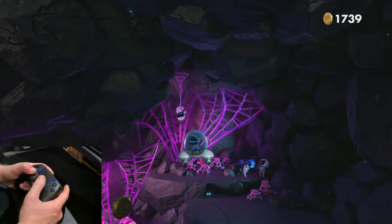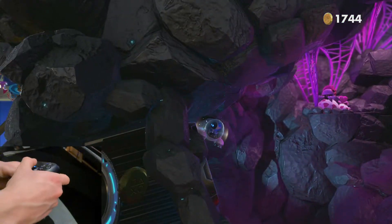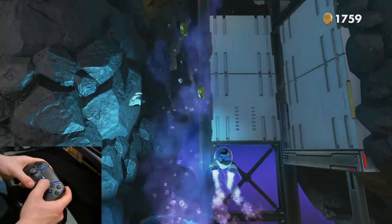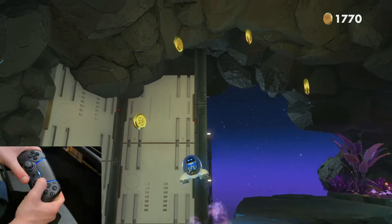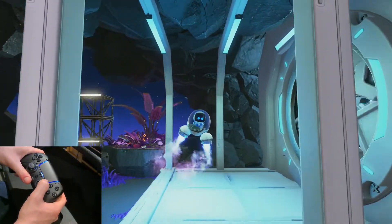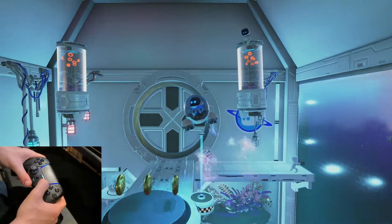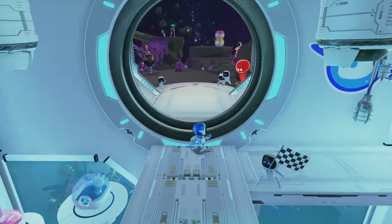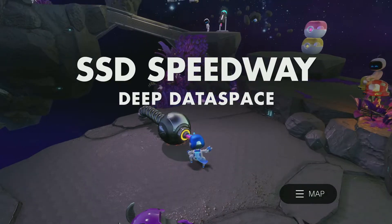I was using the analog stick — completely forgot that you need to actually move the controller around. All the coins — there we go. Just about avoiding that there. Avoid nicely and go into the year 3000 land apparently. Land there, perfect. About to do some freaking Astro walking around. SSD Speedway, Deep Data Space.